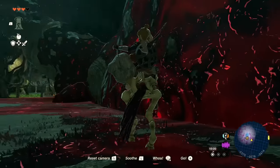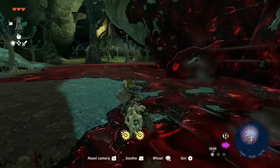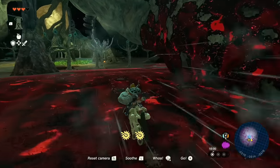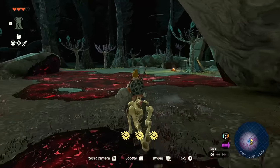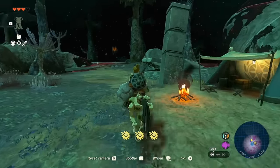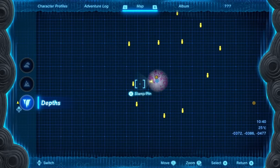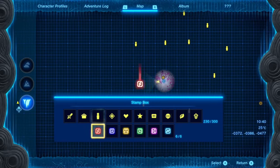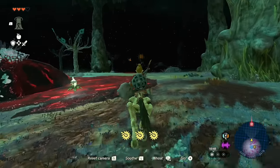Mount it — they usually don't require any soothing — and now we're off. Stall Horses are not affected by gloom, so when you're on one you can walk and trot through gloom no problem. From this Light Root, you'll see a small camp to the west. Continue in that direction toward the Light Root directly ahead, and mark it with a pin on your mini-map so you know which direction to go.